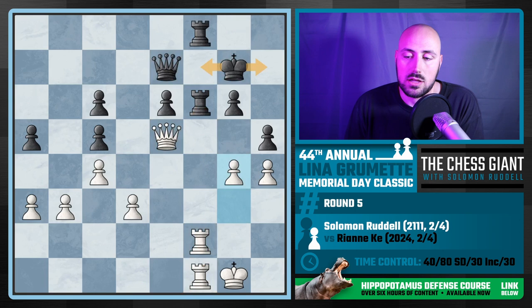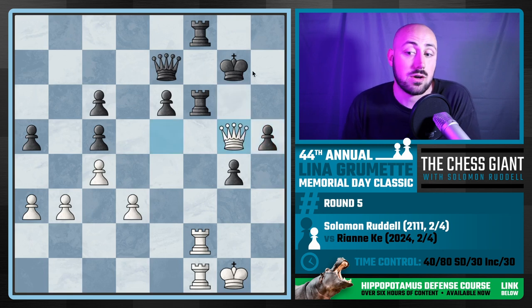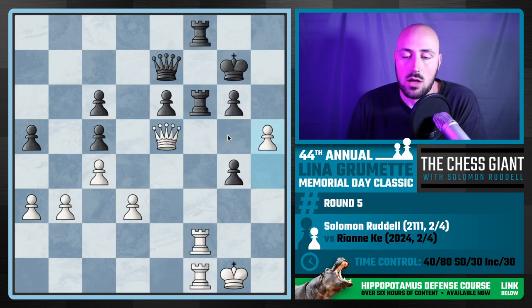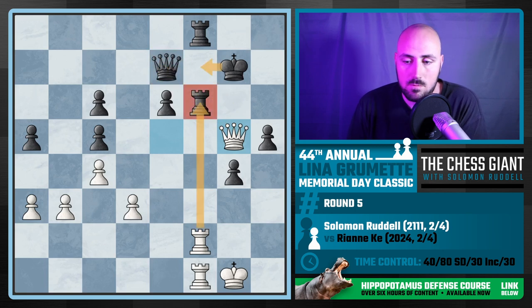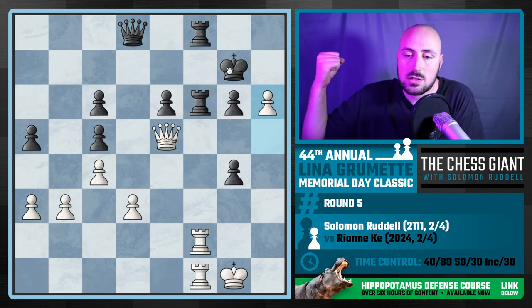Let's say black took this pawn — then Queen g5 with check forces the king to run away and stop defending the rook. If King h7, we just take and we're absolutely winning. Going back to h5 — taking doesn't work. If check, you can play here, but then I've won the queen. h5 is played, black doesn't take, and then I play h6 — distracting this king, making it move off its perfect square.